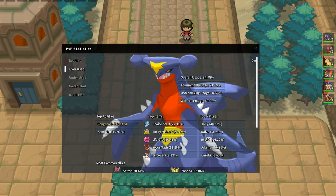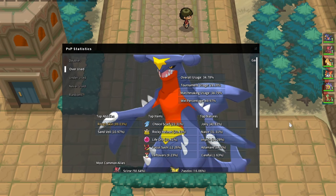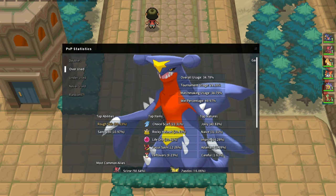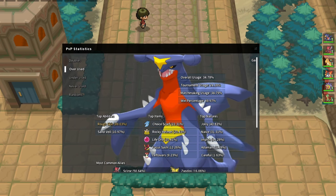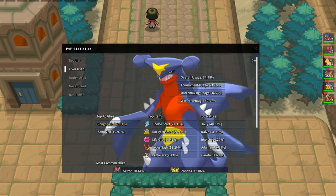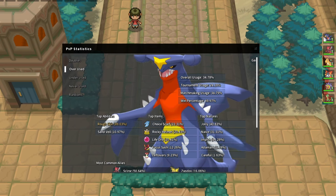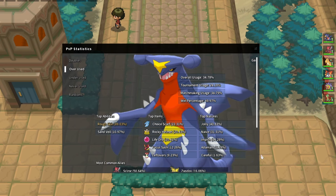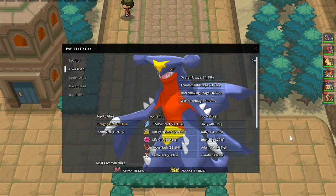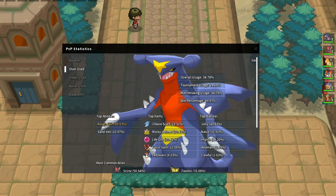Or Dragonite with Extreme Speed, considering we have Stealth Rock up at that point. Switching into Garchomp with this team is going to be really difficult. If you ever see a Garchomp, you have to look at those tools. With our Garchomp at a Focus Sash you could technically go for Stealth Rock and then go for a speed tie on the next one with Draco Meteor, but switching into Garchomp is going to be tough.